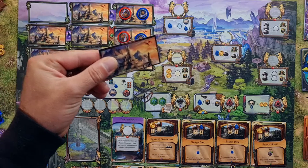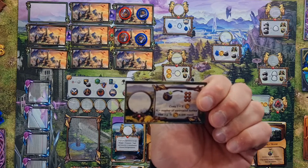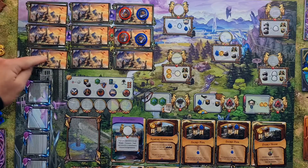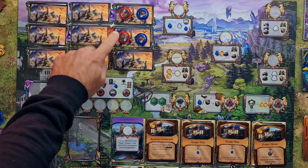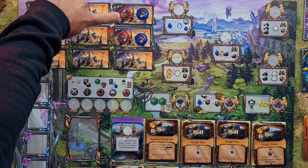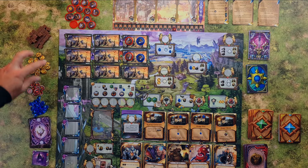Up here we should place the action tiles. These will grant us more actions as we move on in the game. There are nine spots for the nine action cards, and on two of them up on the right, each player places one of their peasants on one of the cards. All the resources — stones, money, health tokens and gems — should be placed next to the board.